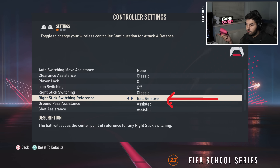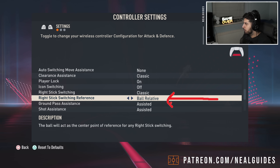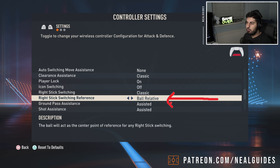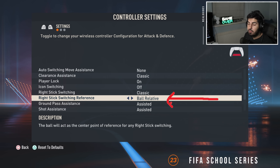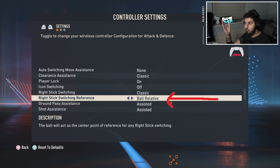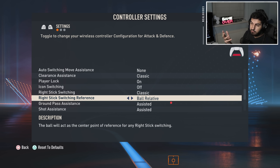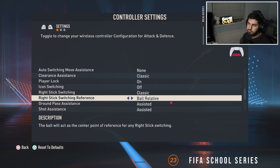Right switching isn't even perfect, so if you've been doing something the same way for 20 years, what's the point of changing? It's like if you've been driving a car holding the steering wheel a certain way and someone tells you to change - even if you do, it'll take too long to get back to your previous level. Ball relative I obviously used because it's my job to teach it, and after testing I realized it's actually superior to player relative - but those are just things worth mentioning.